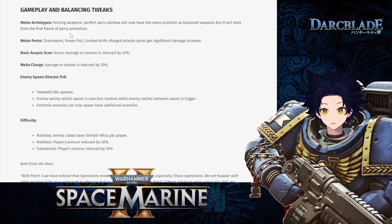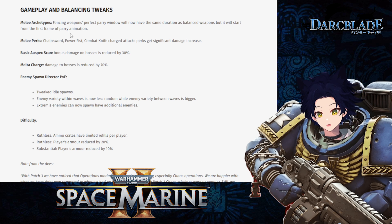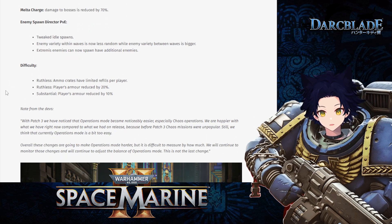The melta charge — melta bomb — has had its damage to bosses reduced by 70 percent. It was nerfed slightly in the last patch when the Hive Tyrant had its resistances to this weapon increased, and now it's been nerfed even further. It looks like the melta charge will be used more for wave clearing and extremis enemies rather than bosses. For the enemy spawn director in PvE, they've tweaked idle spawns, enemy variety within waves is now less random, and extremis enemies can now spawn with additional enemies alongside them.